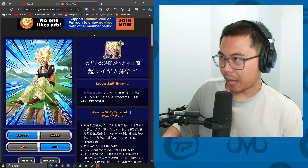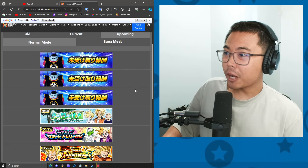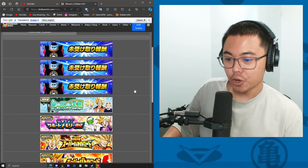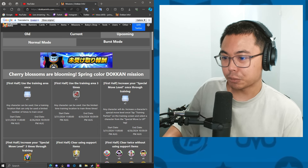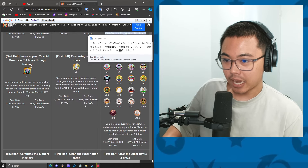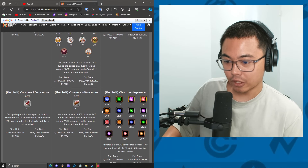I'm quite skeptical right now — very, very skeptical. There are a whole bunch of missions for us to do for the April Fools celebration, so we're going to cover all of this. Let's jump into it. Cherry blossoms are blooming — Spring color Dorkan mission, that's the campaign name. This is just general stuff right here. Let's see if there's anything crazy good.